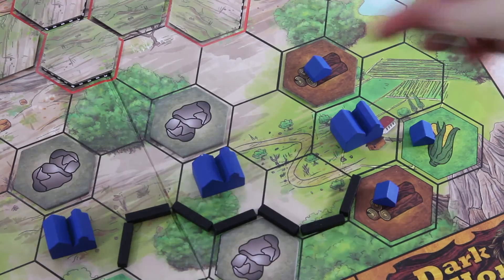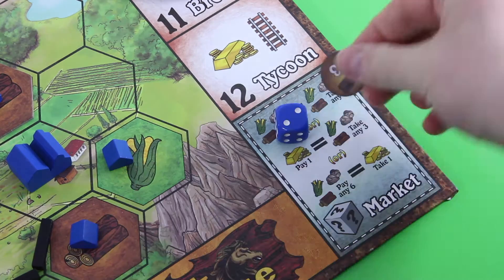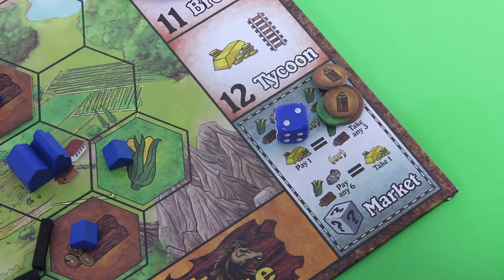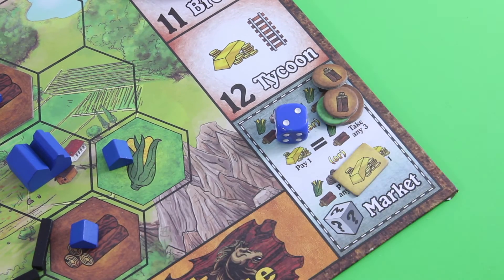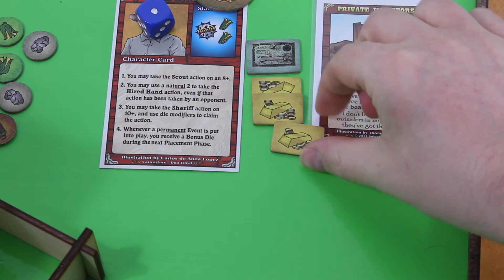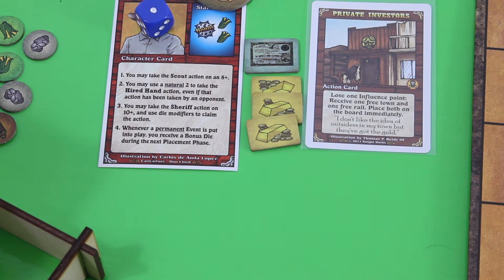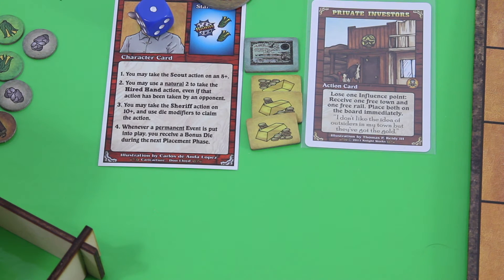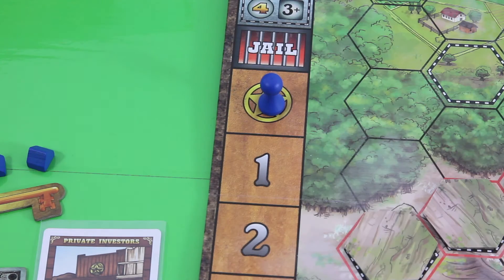Let's start production — again I'm getting three units of lumber. Then we move right over to the market and exchange three, four, five, six resources against one piece of gold. This brings us to four gold pieces in total. Keep in mind this is still worth a gold piece. I'm thinking of using the private investors card: lose one influence point, receive one free town and one free rail, place both on the board immediately. Maybe I really should do that.